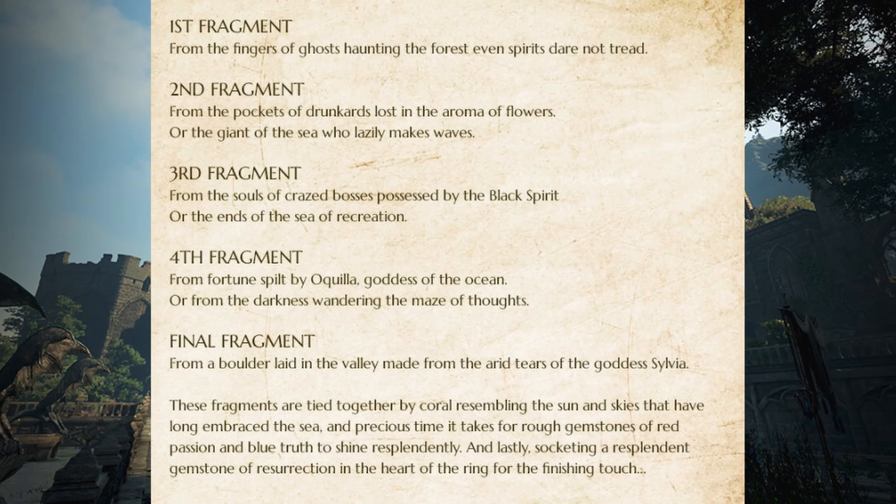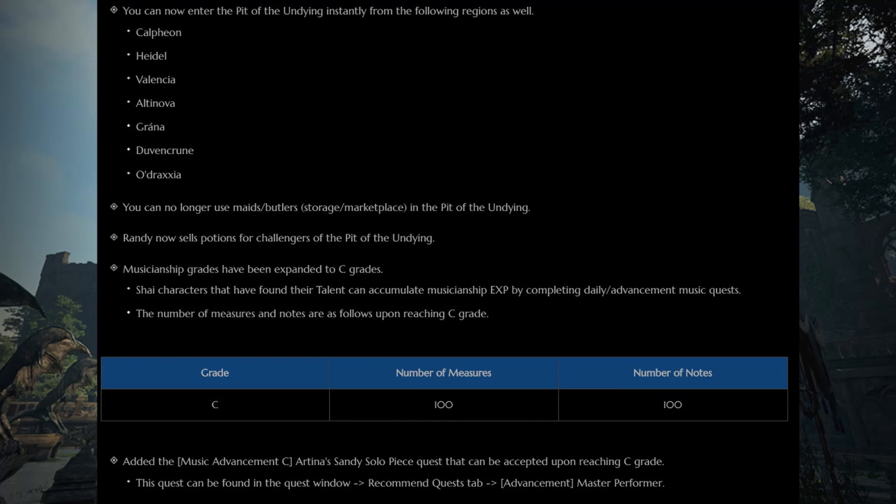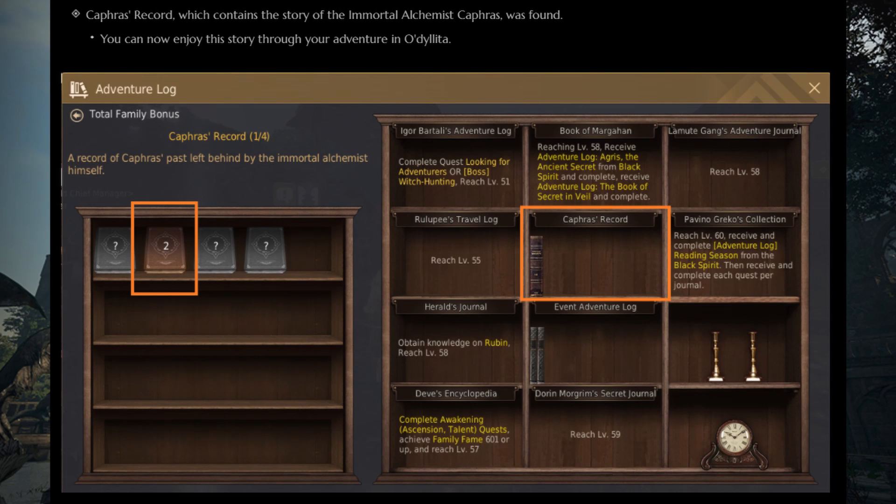As for the patch, we have more clues on how to get the Rich Merchant's Ring. When a world boss spawns, PvP will still be available outside of the world boss areas. You can now enter the Pit of Undying in all regions, not just Velia. Decision ranks now go up to C with quests available for promotion. Guild skills no longer show their cooldown on the normal UI — instead they appear in the Guild skill tab if you need to know how much time is left. Kaffir's Record was added as a new adventure journal, rewarding you with 500 Kaffirs.